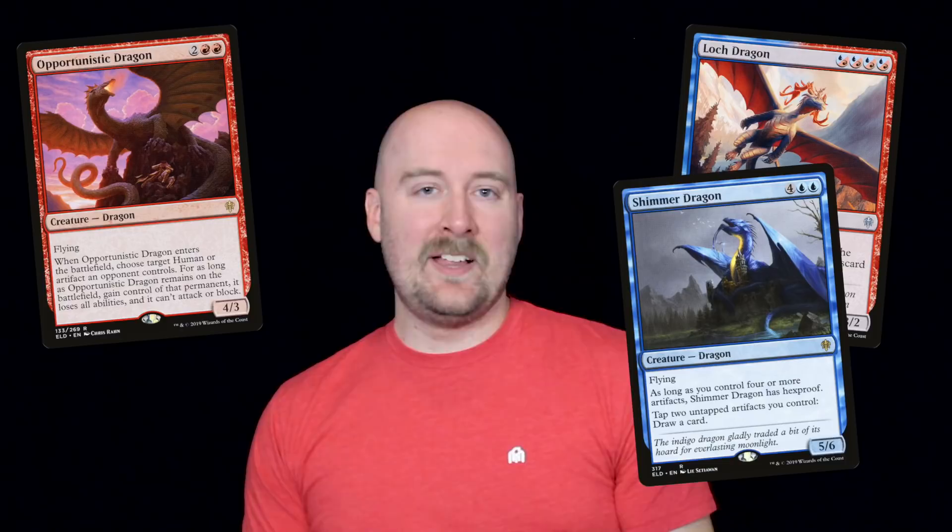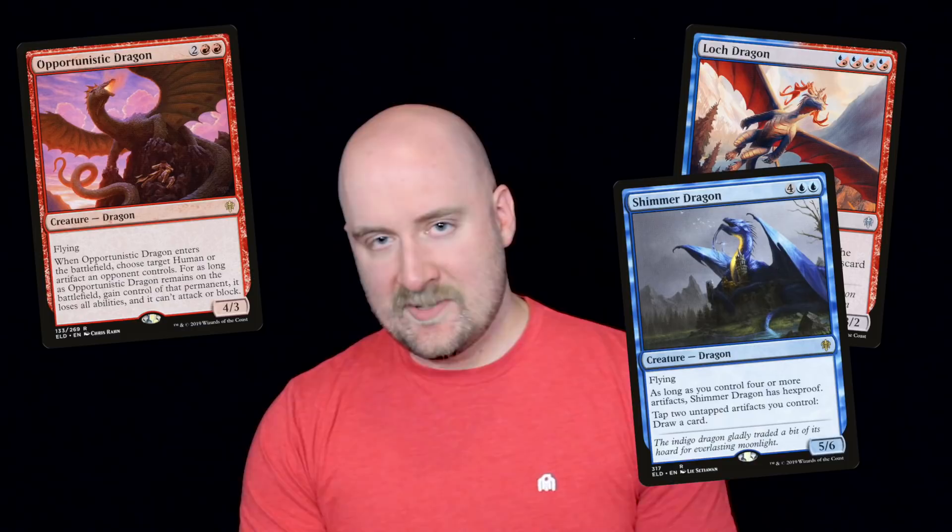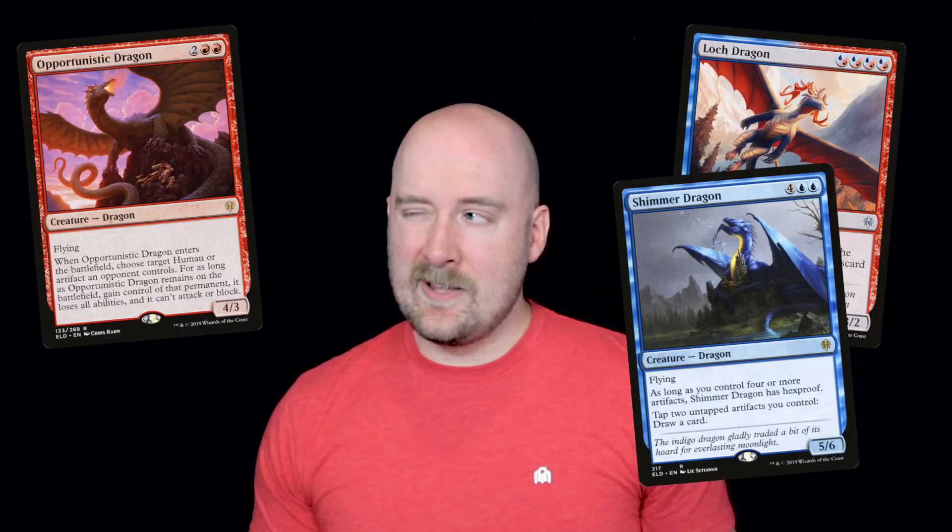Let's skip ahead to Eldraine, a plane inspired by gingerbread men. Note that none of the dragons here have an ability like fire-breathing. Instead, they appear to be more thoughtful and less prone to emotional outbursts, despite existing in a region of the plane known as the Wilds. Make no mistake, these dragons are still ferocious as their flavor text states, but there does seem to be a lot of blue mana here cooling their tempers as well.